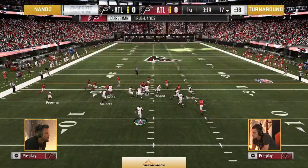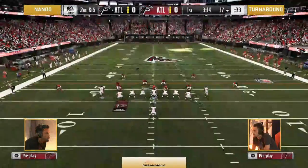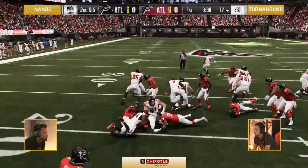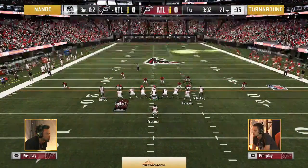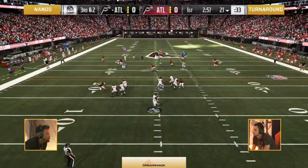I was talking with Jay yesterday. Here's the question: with the meta as it is — the gun bunch, the trips tight end — would you rather be the fifth or sixth best person in one of those two formations? Or would you rather be the best person in a unique formation that maybe isn't as effective as trips or bunch, but you're better than anybody at it and that comfortable in them?